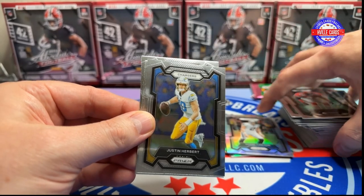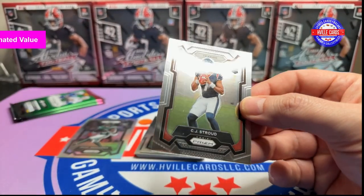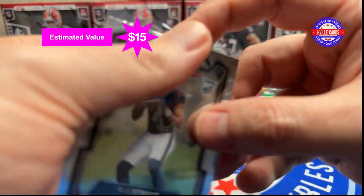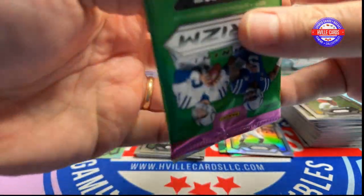Neon Dion, Justin Herbert, B-Rob, and there's my first CJ Stroud of the box. Well, first of this box. Two and two. Last four packs. See, I told you — these boxes go quick. We're barely ten minutes in.